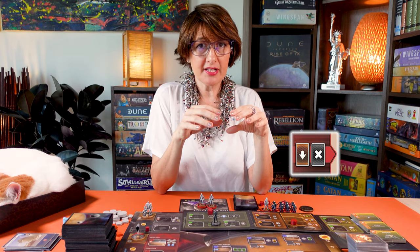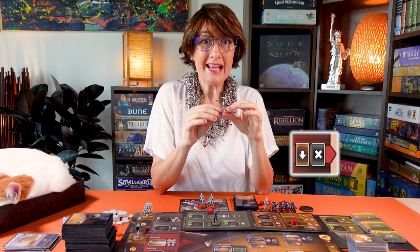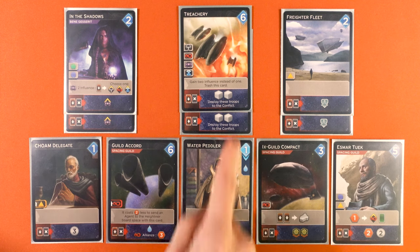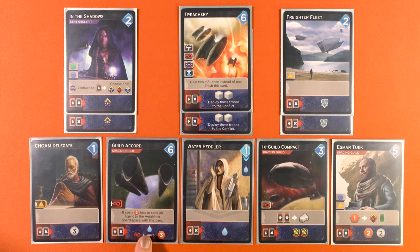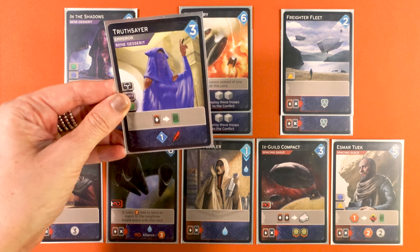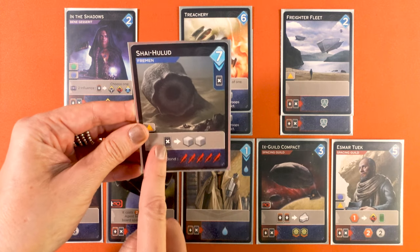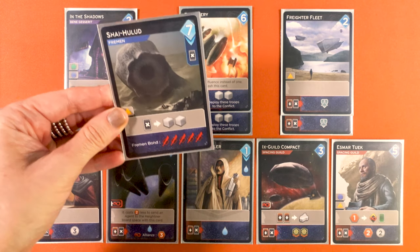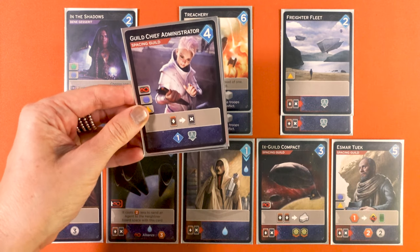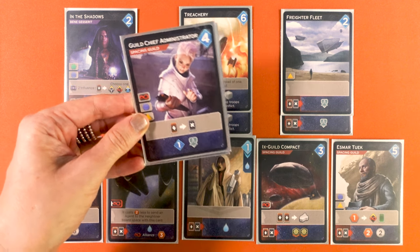Another new icon is Unload. The reveal boxes of some of the Rise of Ix cards are marked with an Unload icon. This means there are two additional ways to gain the effects of the reveal box: you can either use it during the reveal phase like any other card, or you can use it during the Agent phase as the card you discard or trash. For example, if you discarded it when using the discard icon of your Truthsayer, or trashed it when using the trash icon of your Shaihu Loot card. What is also very cool is if you use the Guild Chief Administrator, you could first discard and gain the effect, and then trash it to gain the effect once more.